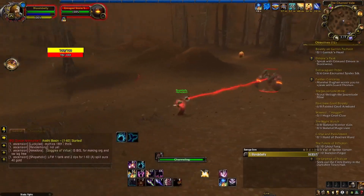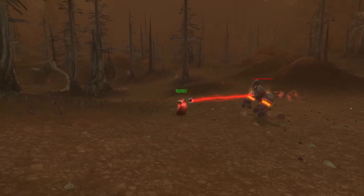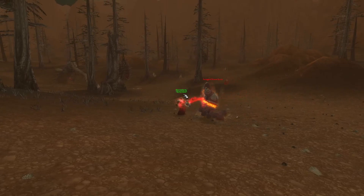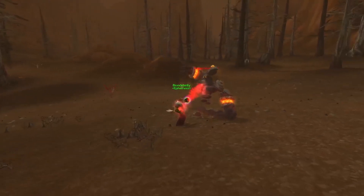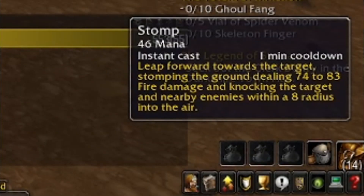Next is an elemental found within the very same valley — the Stone Elemental, large in size and lacking in color, one of the most iconic elementals within the game. What has Ascension given this elemental for abilities? First, we have Stomp, which deals fire damage and knocks back enemies within an 8-yard radius, launching them into the air.